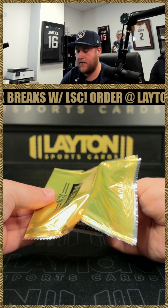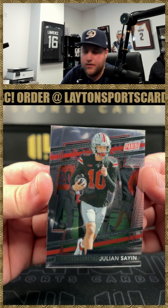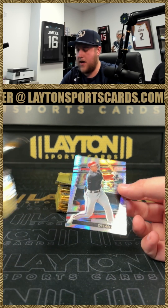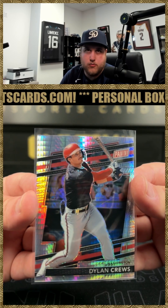On to the next one — we've got a Julian Sayin for Ohio State on the base, and then a Dylan Cruz, nice one there on the hyper. Dylan Cruz hyper.